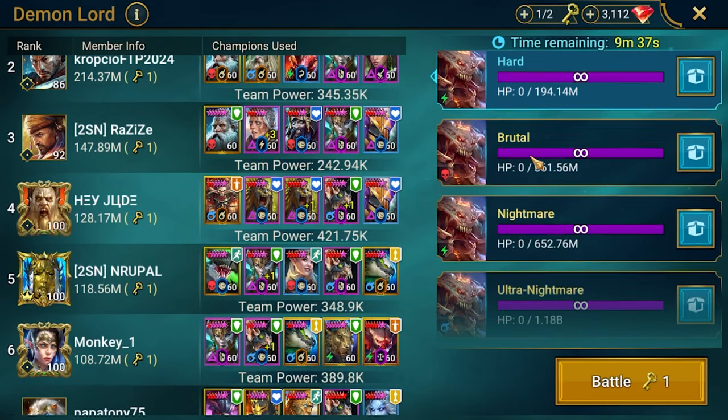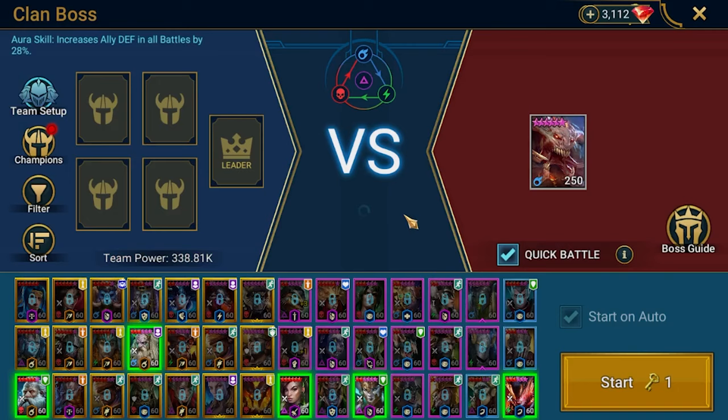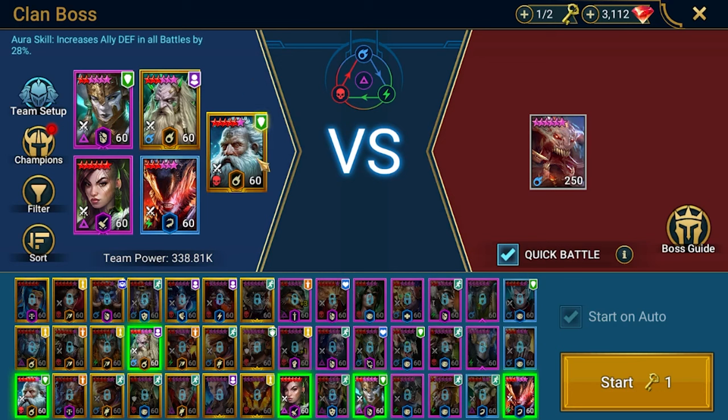Before the clan boss reset, here's the setup. We have Wixwell as lead for the defensive aura, Brogni for block buffs and buff strip which is important here, Hellborn Sprite to extend buffs, and Dimeta to extend buffs. We also have Sneaky Sway.